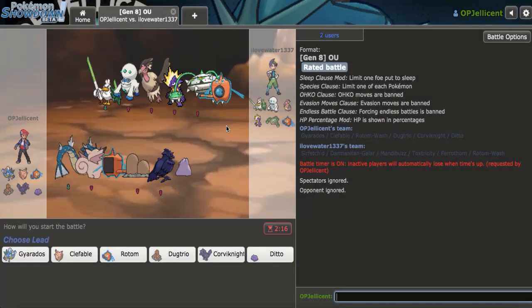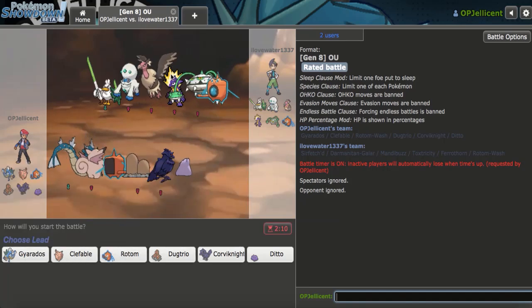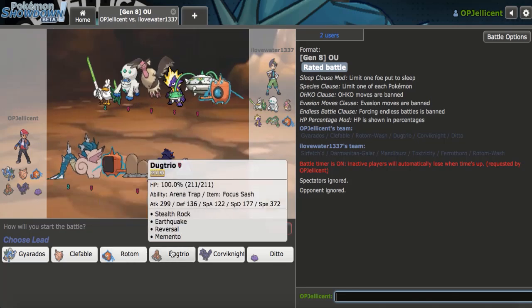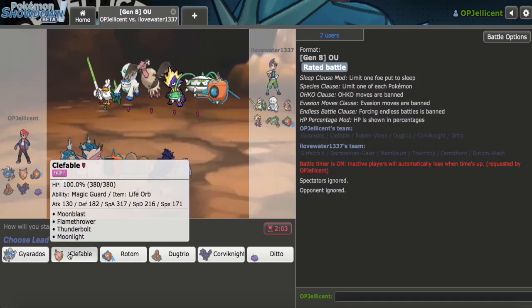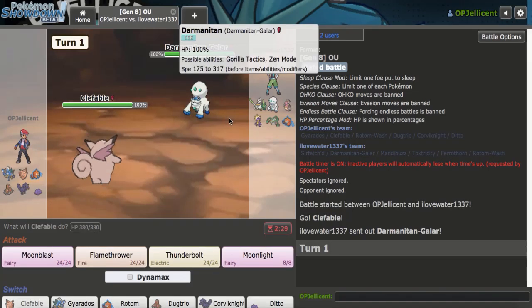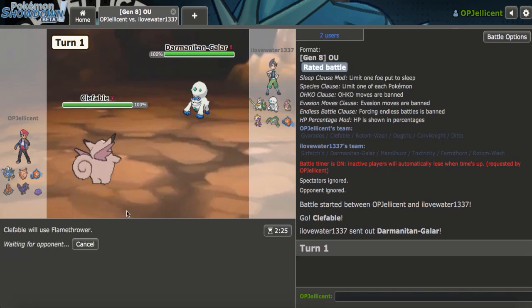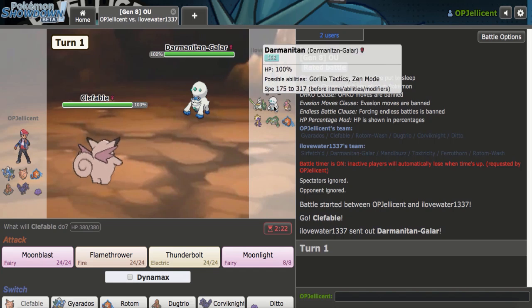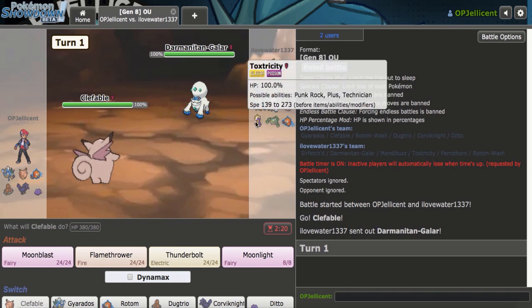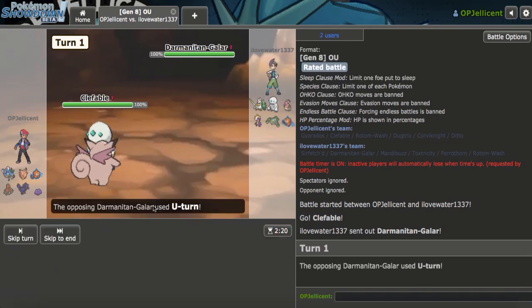Okay, so I think we've won every game so far except for the one where I battled the Moody Glalie team. What I want to do is lead off with — Toxtricity is an issue, but if I trap it that's good. The problem is I need to preserve my Focus Sash. Maybe Clef is a good lead here against Darmanitan. I'm just going to Flamethrower. If anything the Choice Band user is Sirfetch'd and the Choice Scarf is Darmanitan. They go for U-Turn and get a crit on the way out.